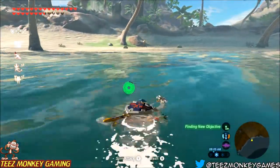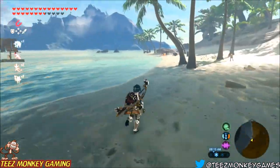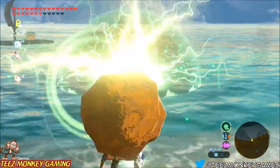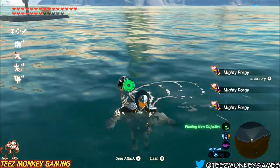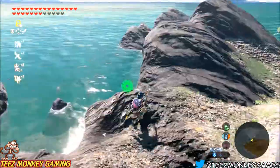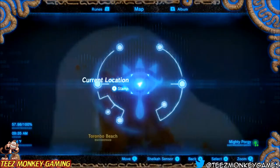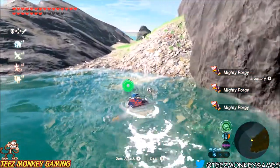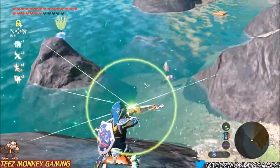We're here at Eventide Island and all you're going to do is just cruise around the coastline. These porgy are going to be very close — you should be able to pick them up with your sensor and just look out into the water and you'll see them in groups of two or three occasionally. I'm just going to jump to different spots on the island where these fish are in schools, so you can have a look at the map where I'm shooting them from and make your way completely around.